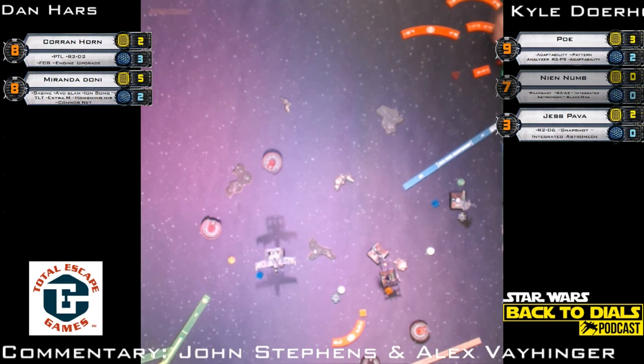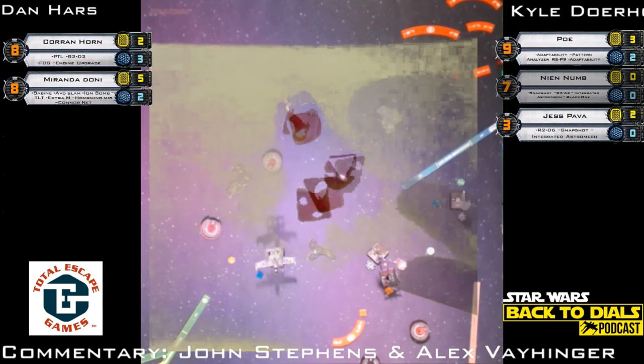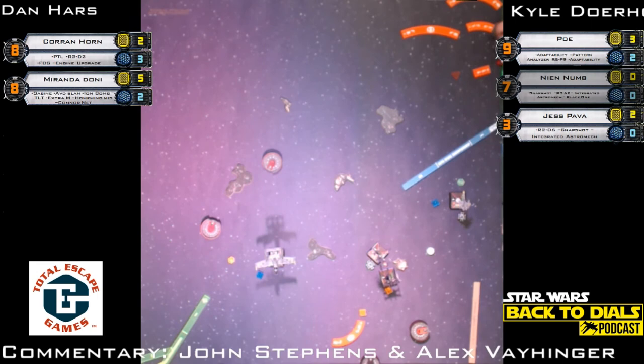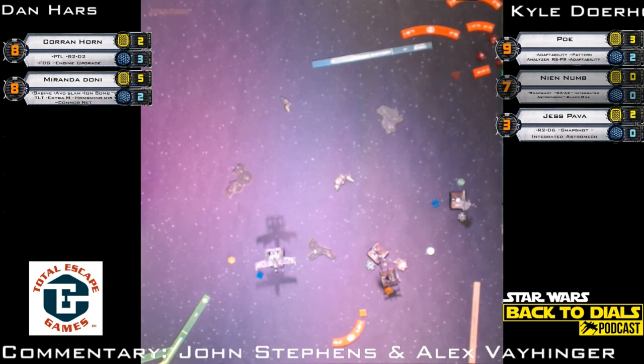Boost towards Corran — if you don't get a shot on Miranda, might as well boost and try some Corran shots. That is a target lock on Corran — some dice modification. Corran takes one there — Corran Horn back down to two shields. But he'll get it back — if that was truly his situation he had tokens, possibly spent them on that shot from Jess. No other combat this turn — Jess aimed in the wrong direction, Miranda slammed, Corran aimed in the wrong direction.